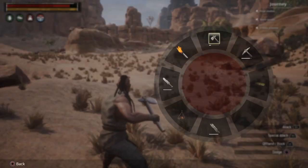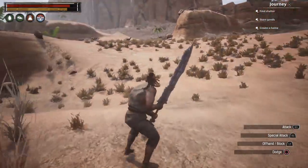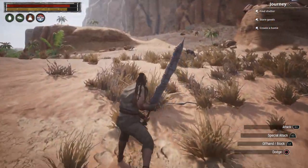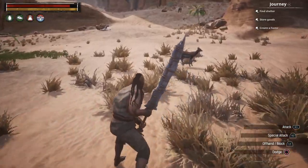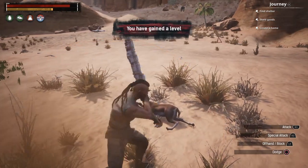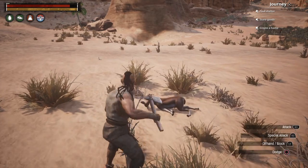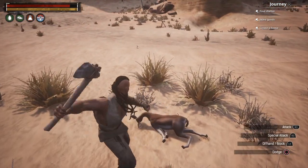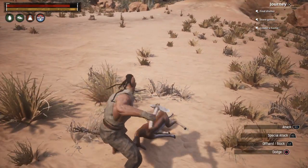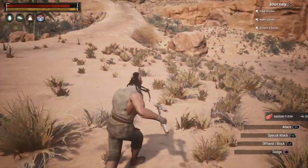Now we need some meat to cook, so let's go find something to kill real quick. I think I see a deer-looking thing up here, let's see if I can get him. Let's bring out the hatchet so you can get the meat off this carcass. We got some meat.